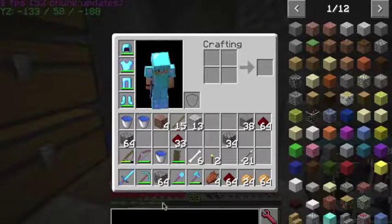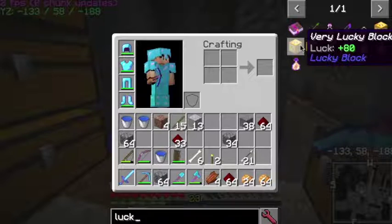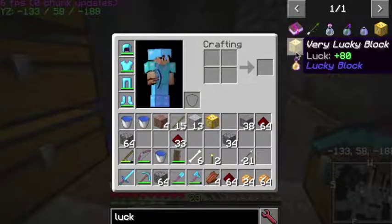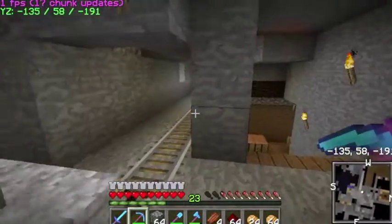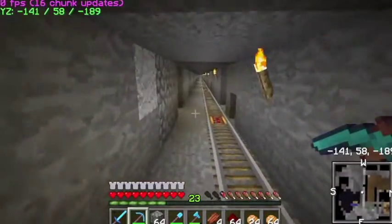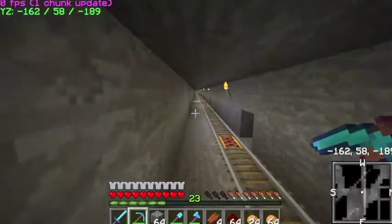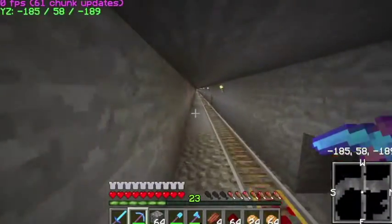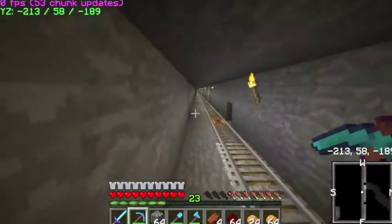Let's see if we remember how to make lucky blocks - or we could just take one or two, you know what, let's just do that. And as always we're going to go to our fun little spot where we can set off a lucky box and hopefully they won't kill us.